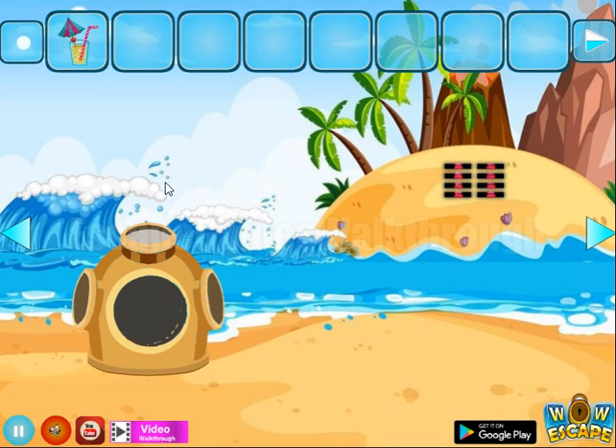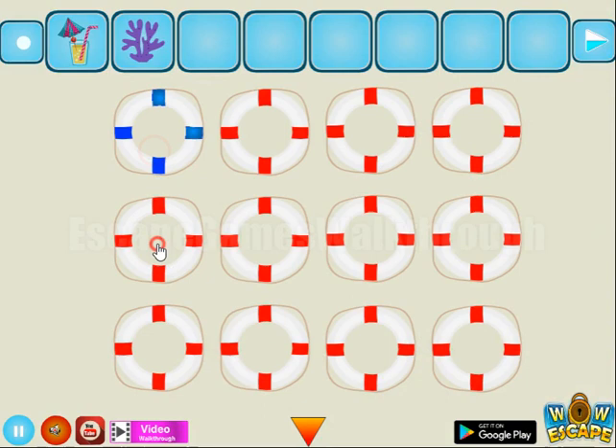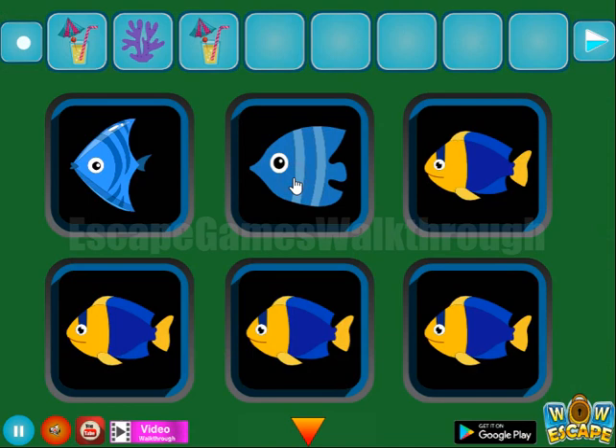Here we can take a glass with juice. Further, there's a coral in the water, and we can see a pattern of red and blue. The usage is here — we need to paint blue, and these rings to get one more glass. Then we have another hint of fish, and we have to set it here.